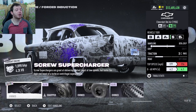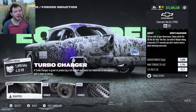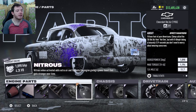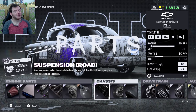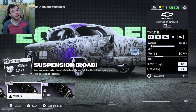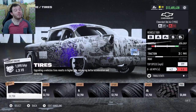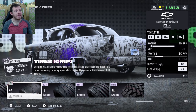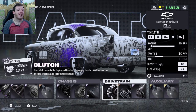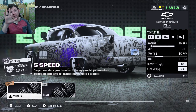Elite platinum single turbocharger — you want this car to have the legs. It's got so much horsepower and torque that having the turbo to get it on the top end is really where it's at. Sport bronze nitrous. Elite platinum road suspension — believe me, you need it. This car is a boat and doesn't like to turn. Iron basic brakes. Elite platinum grip tires — definitely need the grips. Iron basic clutch.